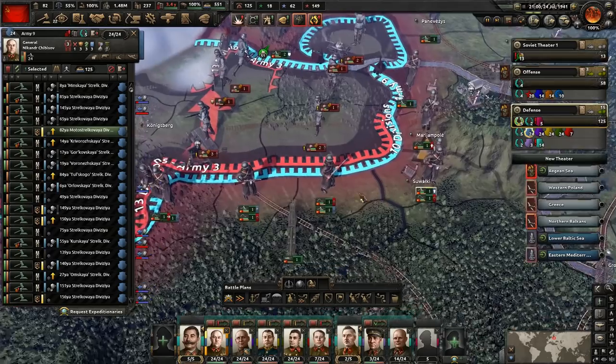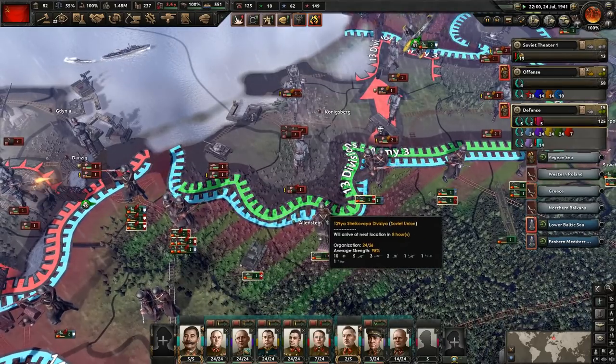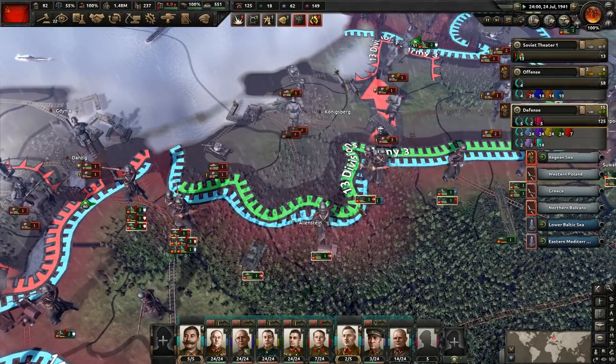Japan just declared war on the Dutch East Indies — that'll bring the Japanese into war with the Allies. Thus we can expect the United States to join the Allies now and finally get involved in the war in Europe. So that'll be incredibly helpful. I'd love to attack here and we could get a win there as well. We did win here finally — good God, that took forever. They might even move a division there — he's going to get there in a matter of hours. When does our own tank get there? He won't be there in time.